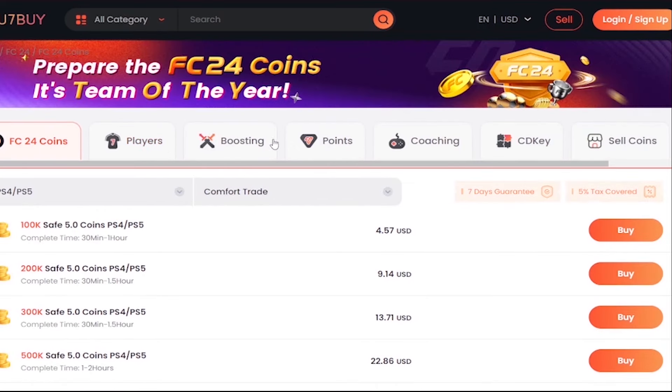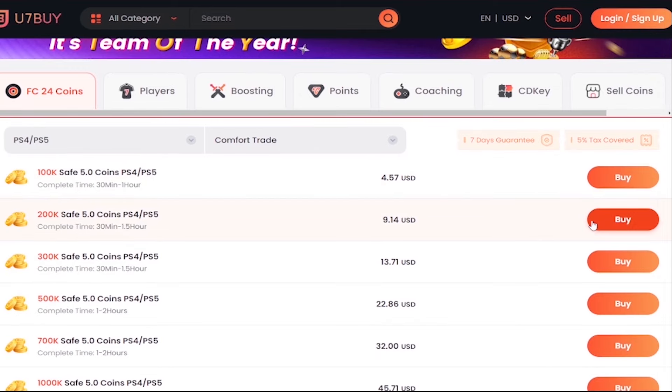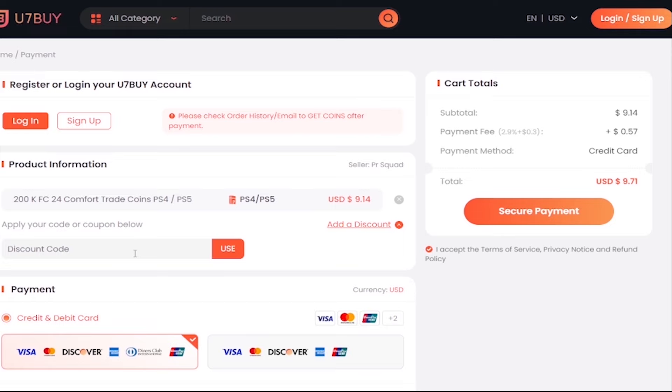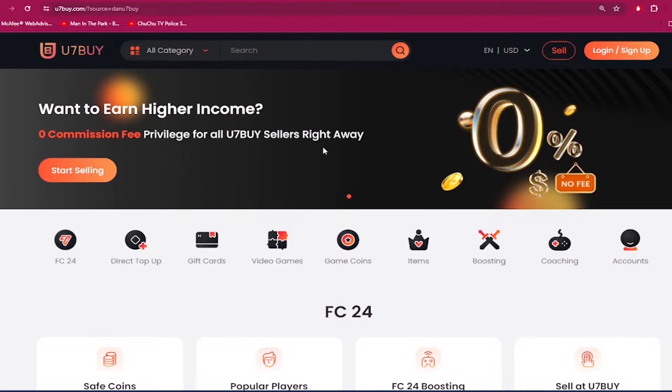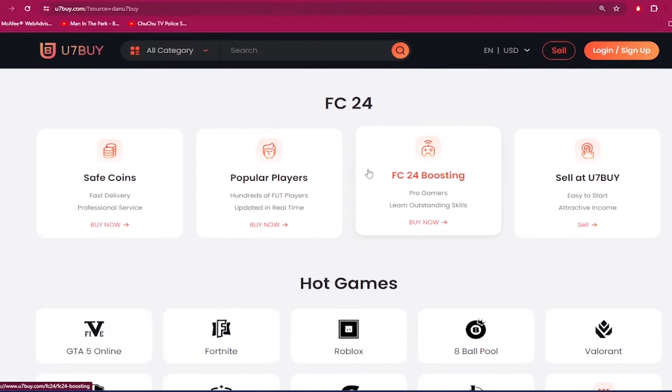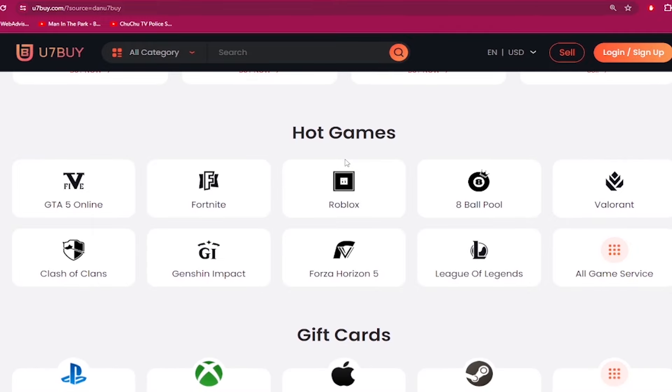What's good guys, if you need to make your ultimate team stronger go to u7buy.com and buy yourself some cheap and reliable FC24 coins. Make sure to use my discount code 'dan' to get 6% off your next purchase. Apart from FC coins, u7buy.com also provides game services like mobile games, gift cards, game keys, etc. Click my link in the description and enjoy the cheapest prices.